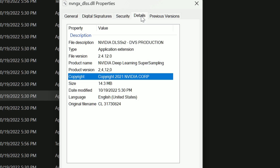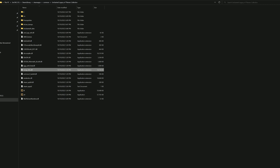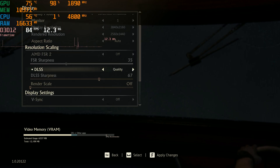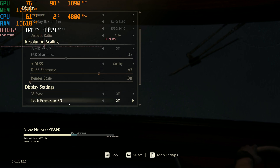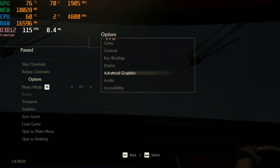It comes with DLSS version 2.4.12 version 2, the October release, and it works really well for my testing so far. I have a video coming out with testing DLSS 2.4.12 version 2 in the future. I'll show you the settings I'm running with — it's DLSS at quality. The game defaults to DLSS sharpness at 67, so I plan on leaving it at that for now.